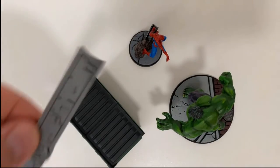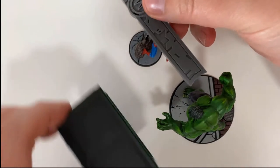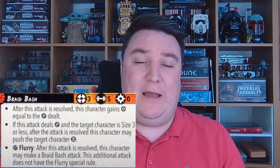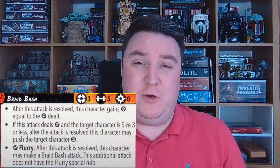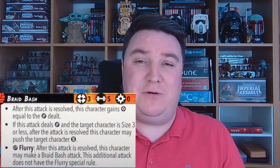Some characters, via superpowers, attack triggers, or tactics cards, have the ability to throw enemy characters or terrain. When measuring how far you throw an enemy character, you always measure from that character's base. However, when throwing a piece of terrain, you always measure from the character doing the throwing. If you have more than one ability that triggers after damage is dealt, you as the controlling player get to choose the order to resolve them. For example, Medusa's Braid Bash can push her opponent short on damage, and if she rolls a wild it triggers Flurry. You can choose to follow up with the second attack first, then push that character away twice.